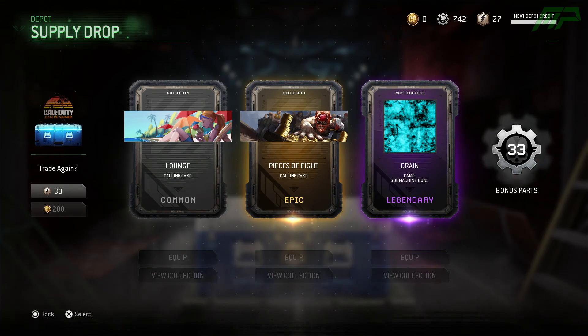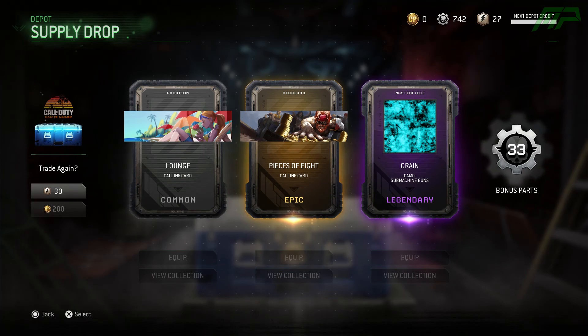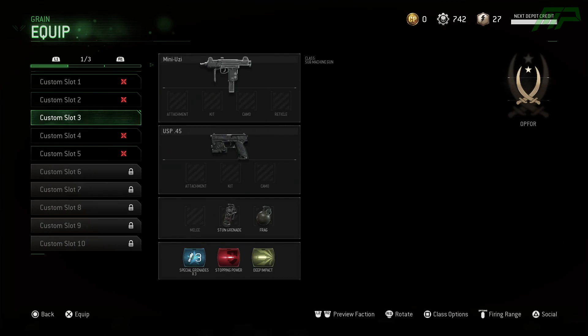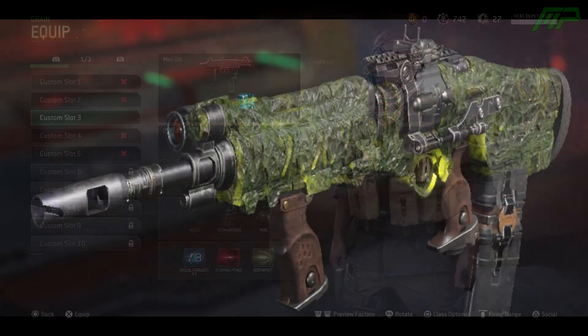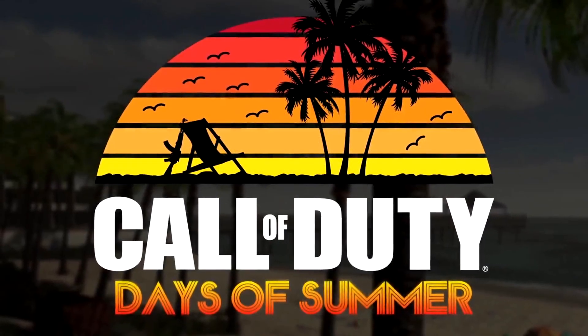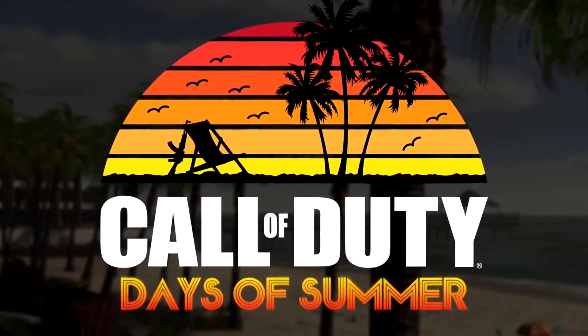Finally, for Black Ops 3 we don't really have much information about this event as of right now because it has been delayed until July 11th. But we do know there will be a limited edition Pack-a-Punch camo which you can use in multiplayer — I'm guessing it's going to be the Zetsubu no Shima Pack-a-Punch camo since I don't think we have that one yet. Also, if you don't have the Awakening DLC, you'll be able to use it for free during this event.